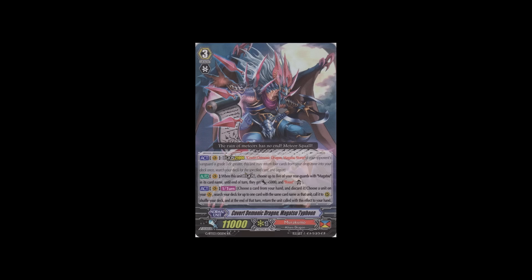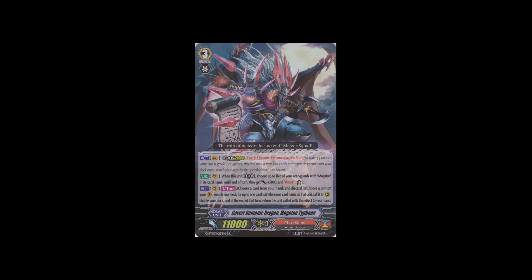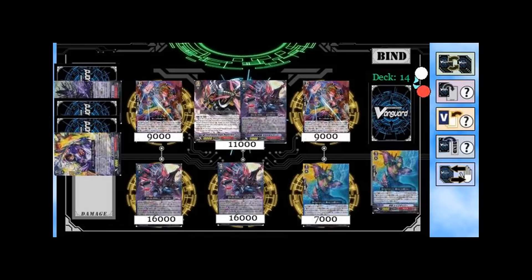The other double rare grade 3 is Covert Demonic Dragon Magatsu Typhoon, the Revival Legion for Magatsu Storm. The reason you'd use this legion is for his on-legion skill: when this unit Legions, choose up to five of your rearguards with Magatsu in its card name and they get power plus 5,000 and a boost until end of turn. His second skill is once per turn: discard a card from your hand, search your deck for up to one card with the same name as your vanguard, call it to rearguard circle, and at the end of turn return it to your hand. So you can copy a Magatsu Typhoon, and at end of turn it goes back to your hand so you can re-legion and repeat. Murakumo got the support they really needed — they are an amazing deck now.